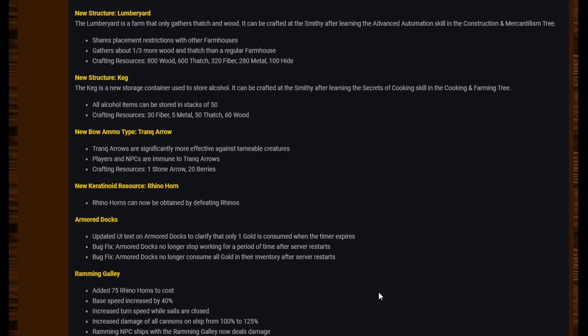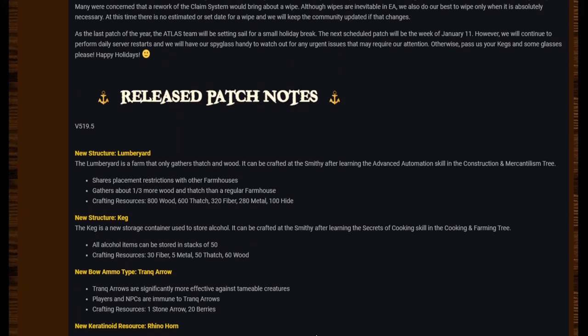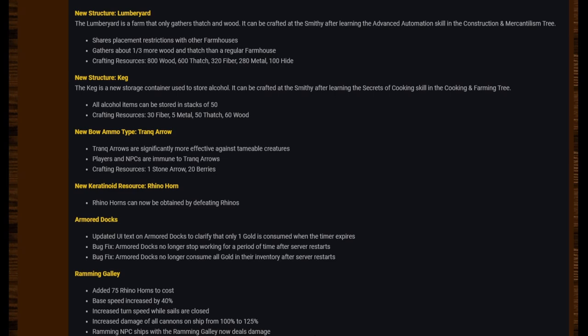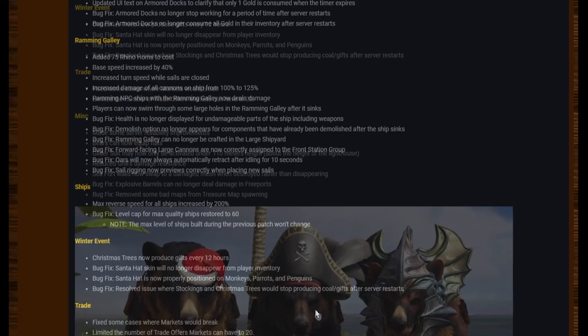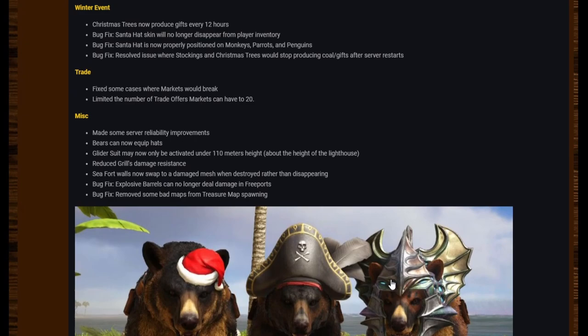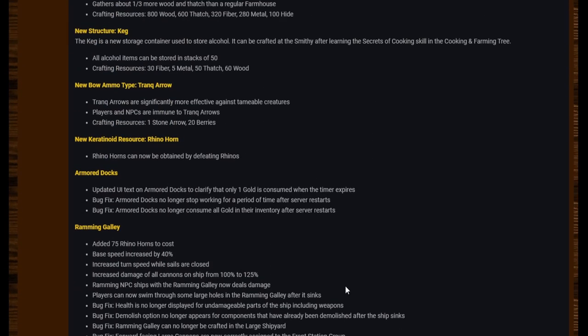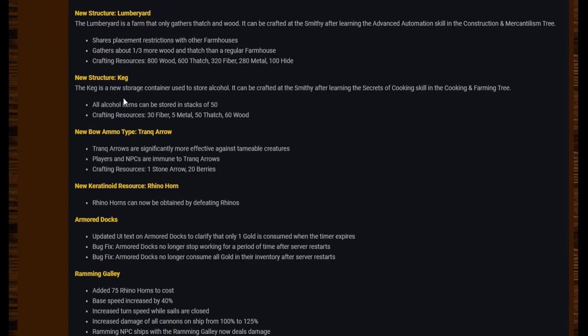There you go — those are the patch notes. I've split this up so we've got the patch notes and then the post that goes with the patch notes separately, and all my thoughts are in that video. Link at the end, in the description, and in the pinned comment. If you found it informative and like this new format, give it a thumbs up. I think this has been an awesome patch — a nice one to end the year on, with the lumber yard, the tranq arrows, the new keratinoid with the rhino horn, and the keg.